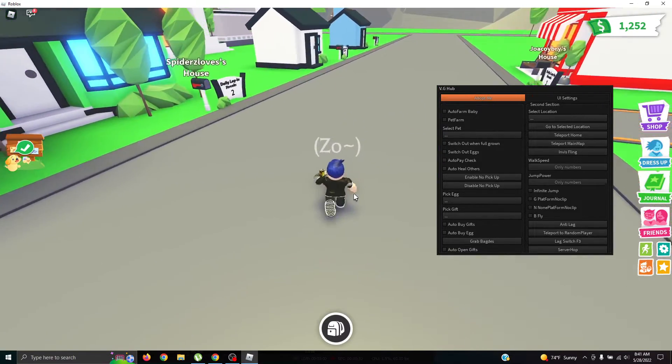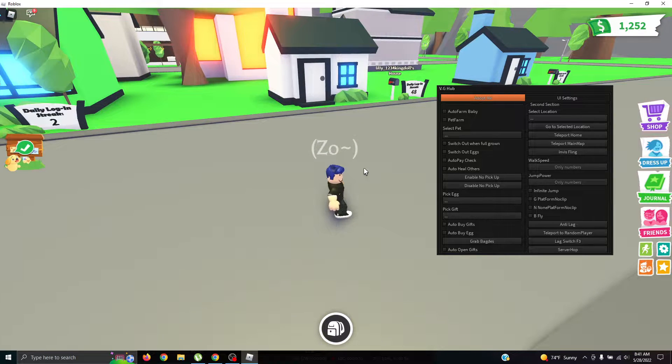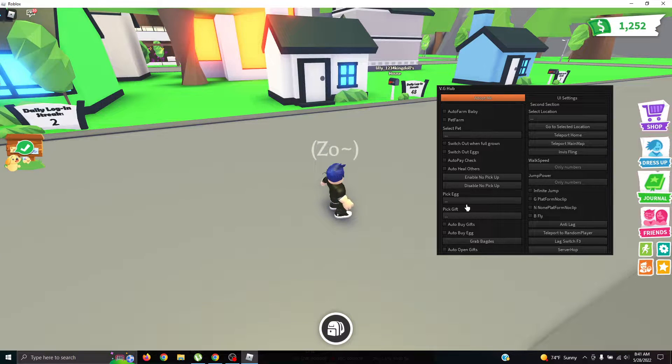If you've gotten a lot of Adopt Me boxes and want to spend them all on the same thing but don't want to do it manually, it has auto buy gifts and auto buy egg. You pick an egg — for example, craft egg — and then you can automatically buy that. I'm saving up for something else right now so I'm not going to do that, but you could.